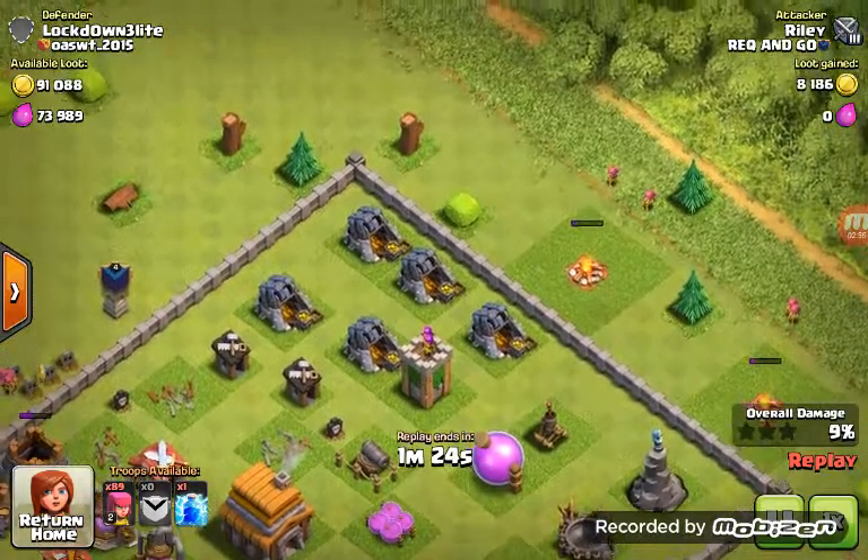Then I used like two archers on each side over here. You see these gold mines — I three-starred this base. I used most of them in the top corner, I think. And sometimes I used all my archers to get all that gold. It took me a while to take out the Archer Tower because they were all distracted on the gold mines. So all those archers I placed were to take out that gold, all those gold mines, and that Archer Tower.